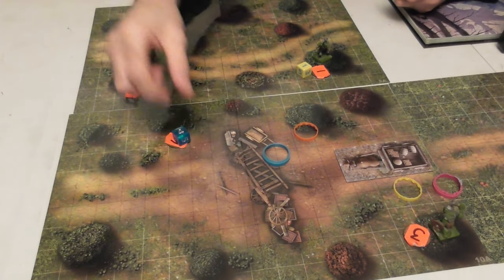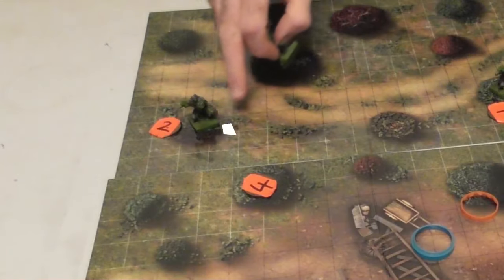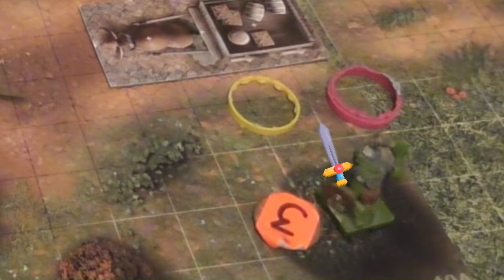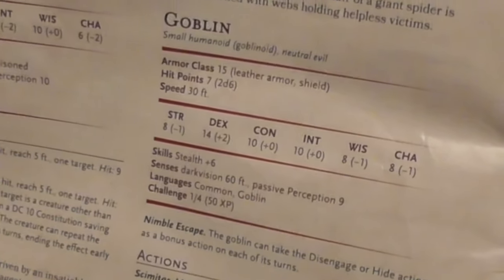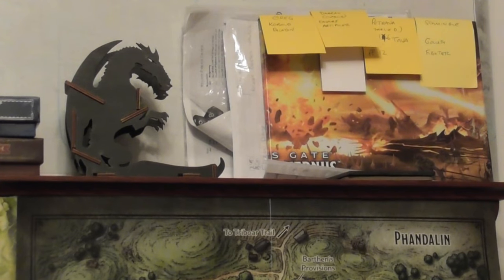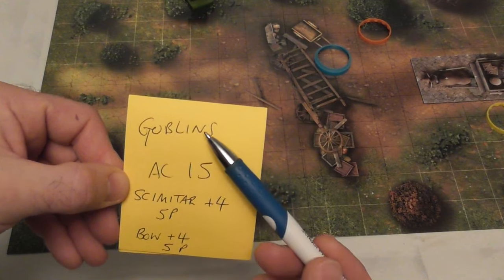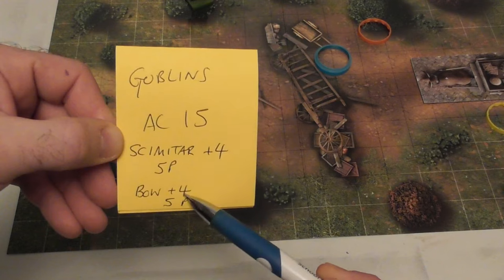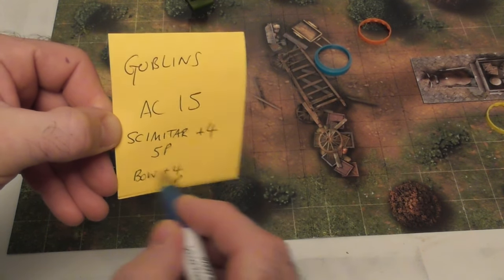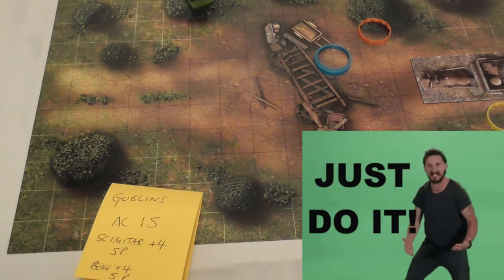Sometimes I even use a coin as the enemy when I'm very lazy and not prepped for an immediate encounter. The ones up here are the ranged — two of them — and the ones by the side of the road are the melee ones. A regular goblin has 2d6, which is 12 health in my game because I always do full. Across my DM screen I put the players' yellow cards; I'll also make them for the enemies. Quite simple: goblins, AC 15, scimitar plus 4, 5 piercing average damage. Whether they do a bow or a scimitar, the damage is the same.